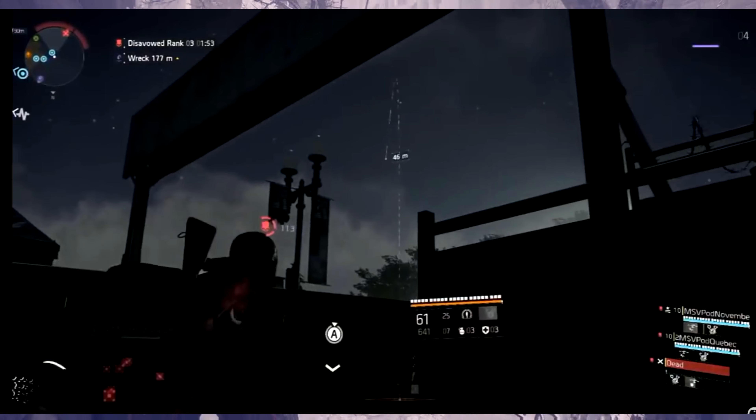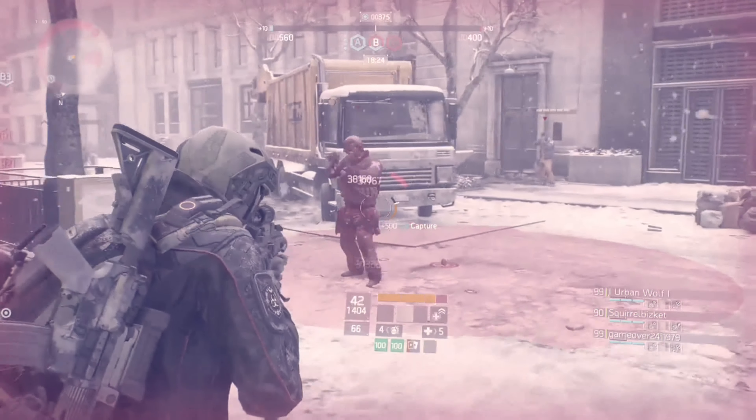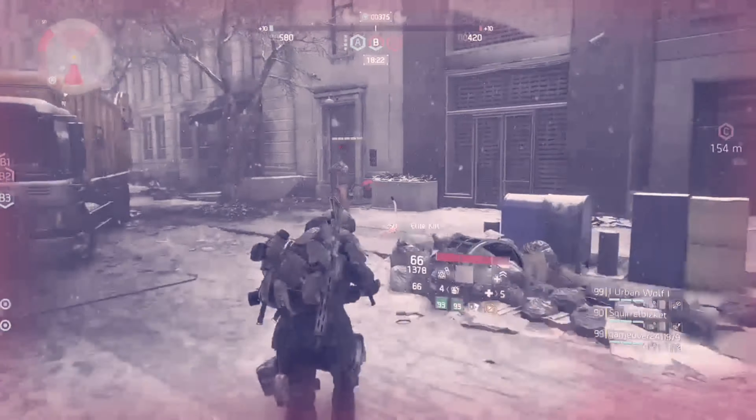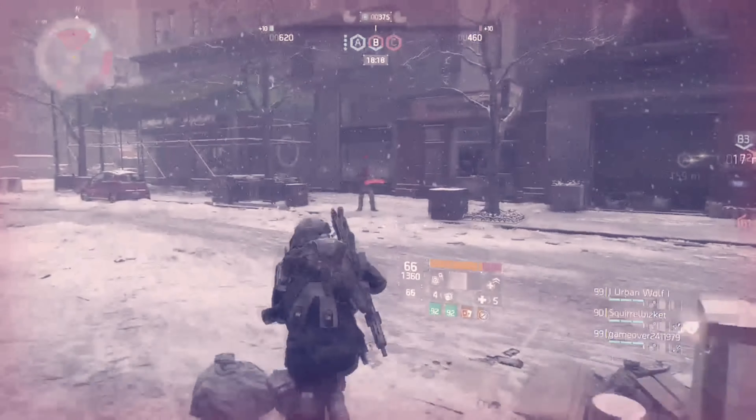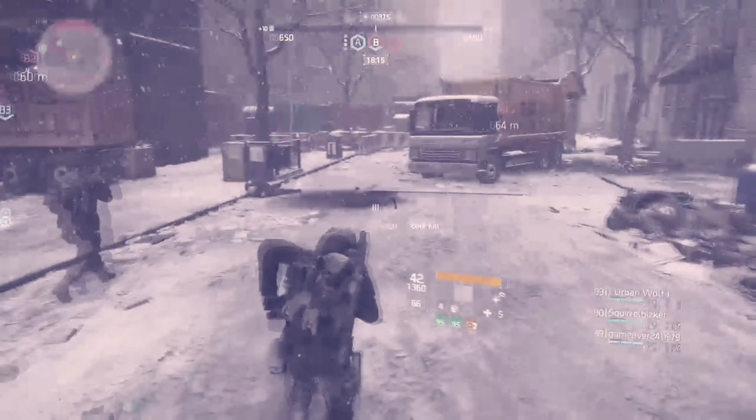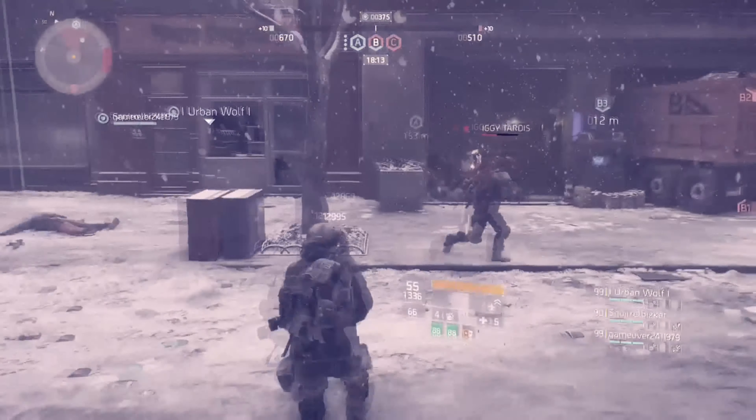It would appear that the Rogue Agent is throwing a grenade. What I like about it is it actually shows the distance when you've got the motion of throwing. Also, in the top right-hand corner, we've got the DZ rank bar, just like in Division 1. I think the max rank could be 99 again, but I don't know — I haven't read anywhere that says otherwise.